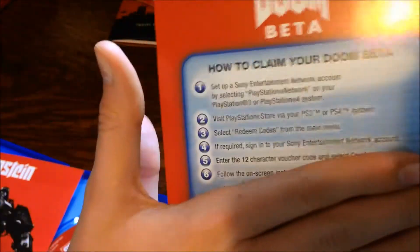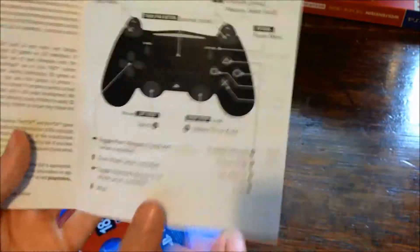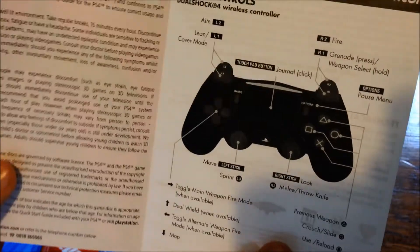I'm just going to check where the DLC code is. So this is the Doom beta DLC — I'm just going to cover the code there. That's all it is, very simple. I've also got the instruction manual with a really cool picture of a robot and BJ Blazkowicz telling you the controls — I'm guessing they're just normal shoot controls — and then some information on the back.